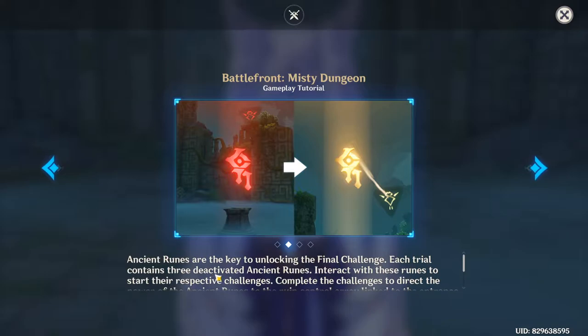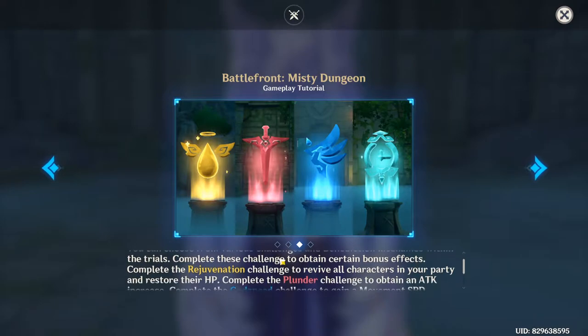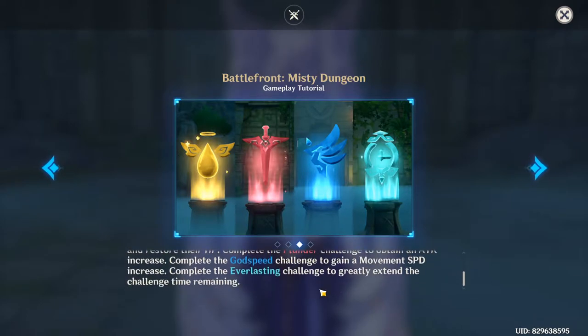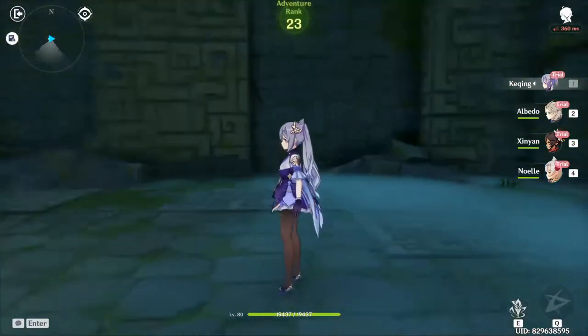In the trials you must activate all the ancient runes — the ancient runes are the key to unlocking the final challenge. You can choose from various challenges and benedictions: mechanics within the trials include rejuvenation, blunder, godspeed, and everlasting. There are automated weapon systems that will detect and attack any intruders — assuming I'm the intruder.